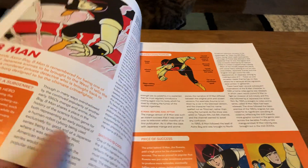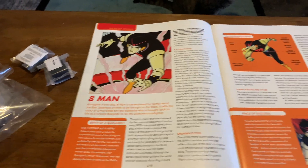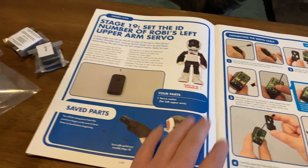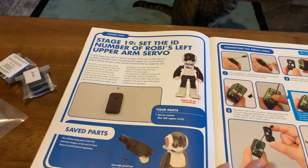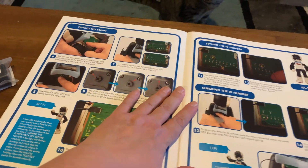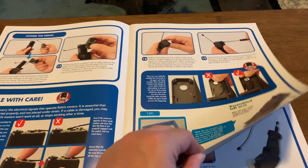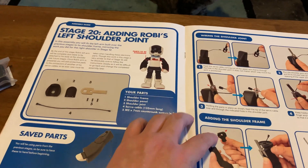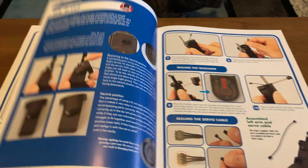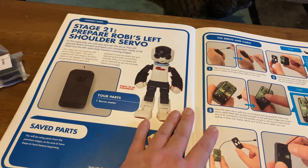I always read these — I don't read them on video but I always read them. Eight man robot star — never heard of eight man before. And then stage 19 is setting the ID number, so that's just one of the servo stages. Those I'm pretty used to doing, so I might skip over some of it when I do the video for that. Adding Robie's left shoulder joint. They repeat a lot of the information when you're doing things that are very similar.